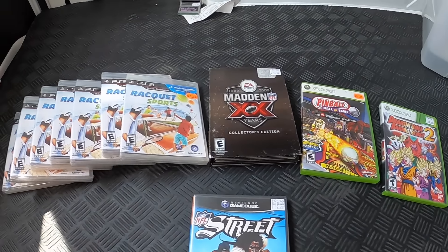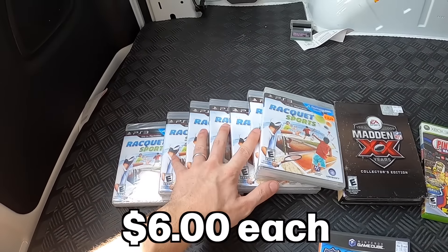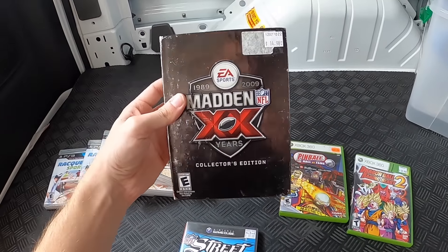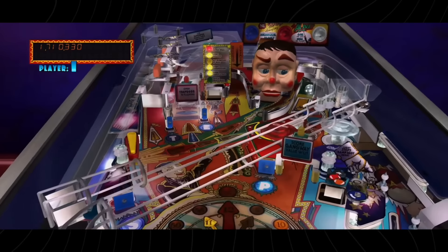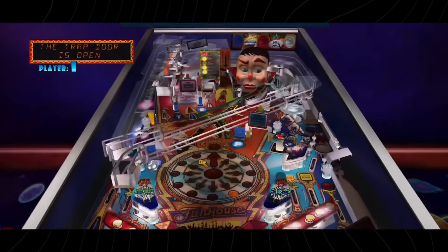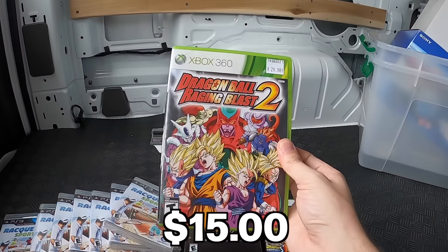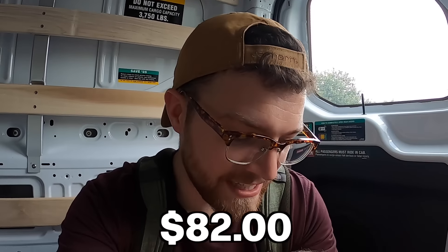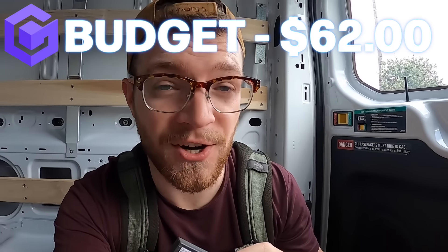Here we are in the back of the U-Haul — this has basically been my home for the last few days. Here's the breakdown: we got seven copies of Racket Sports, which is fantastic, six dollar profit apiece. Then we also picked up Madden XX Collectors Edition, because on the inside one of the games is Head Coach 09, which is a $30 game on its own. Pinball Hall of Fame I picked up off camera — I'm pretty sure I can squeeze $10 profit out of that $30. And then Dragon Ball Raging Blast 2, $15 or so profit on that. Grand total of $82 in expected profit. Subtract the $20 for the GameCube game, and we're still left with $62 in our budget.